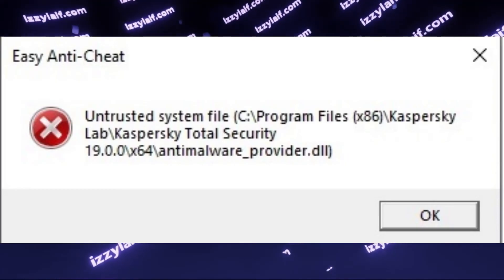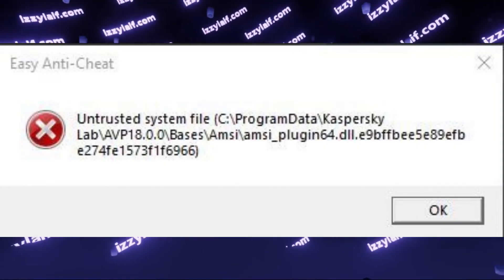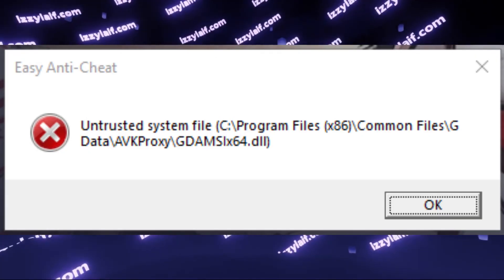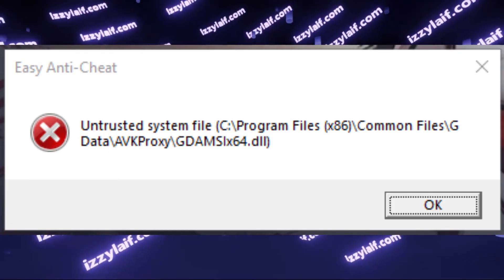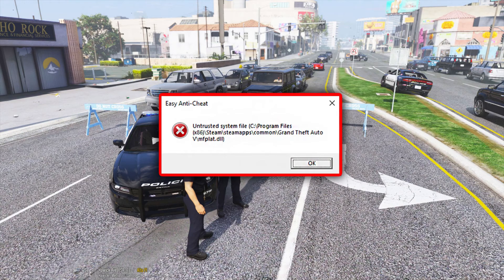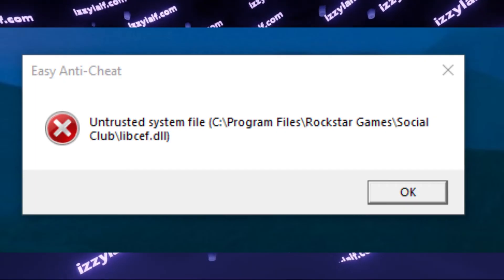Sometimes Easy Anti-Cheat complains about other software, for example Kaspersky Antivirus. The reason is the same — you have not updated Kaspersky itself (not just the virus databases, but the program itself) for a long time. You must either update Kaspersky or uninstall it from your PC altogether. Sometimes Easy Anti-Cheat complains about the game files themselves — for example in RageMP, an unofficial multiplayer for GTA 5, it may complain about GTA 5 game files or Rockstar Social Club files. The solution is the same: update the game and update Social Club.